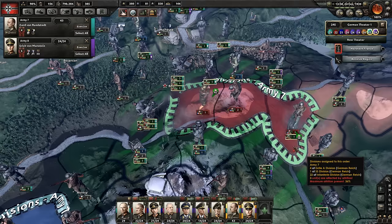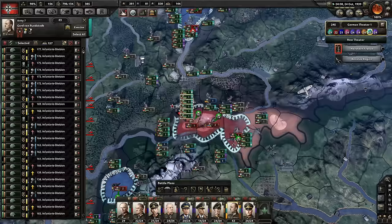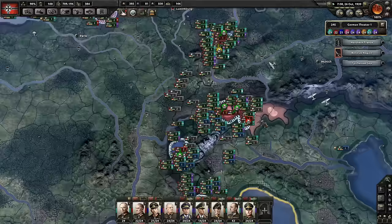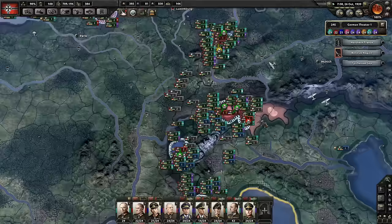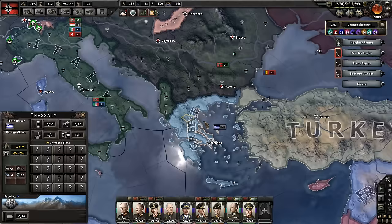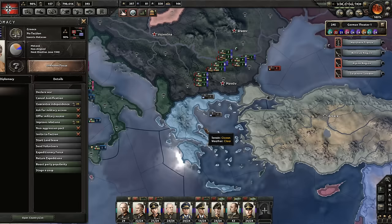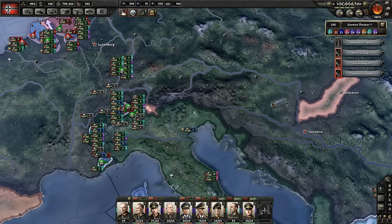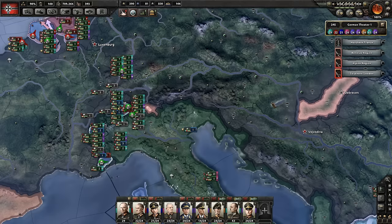Hungary is over here. I still want to attack Hungary for the rest of his land. It annoys me that he has any land. Kill all of them. Hungary controls land over here. Bulgaria has capitulated — that was quick. See, that's how it should be.